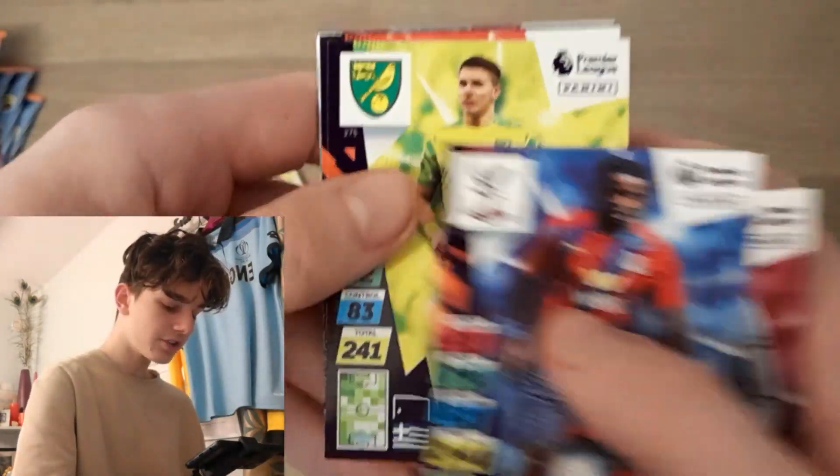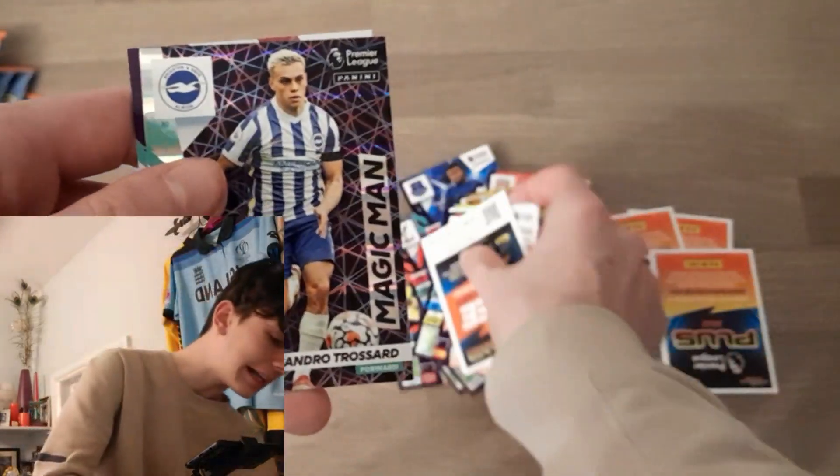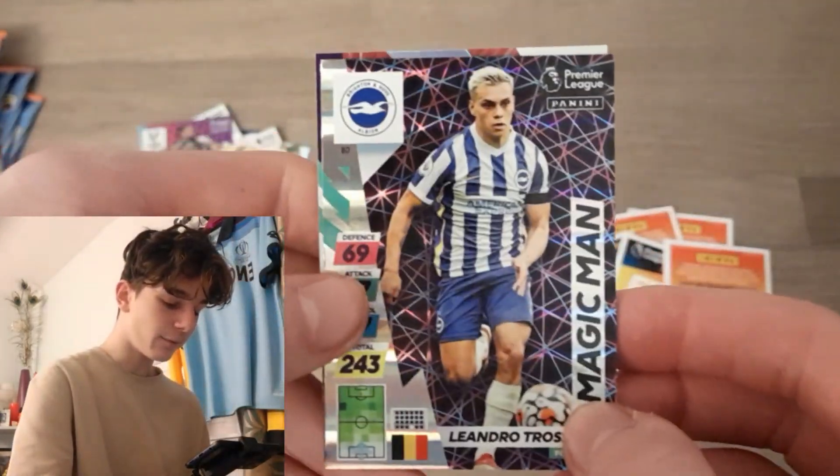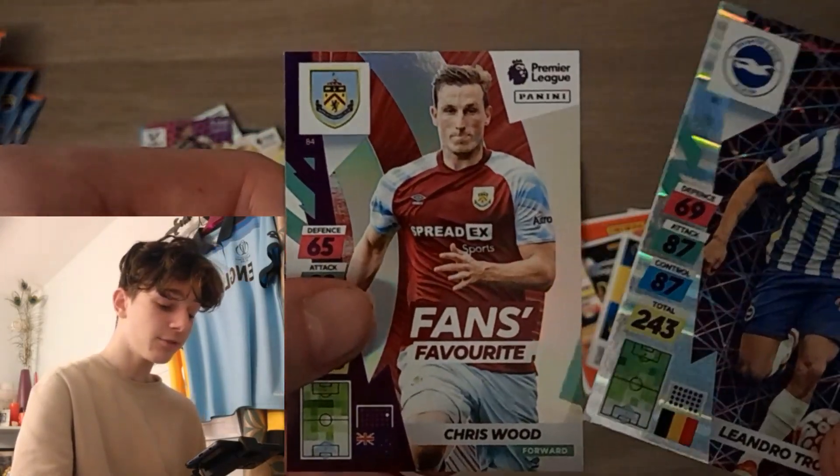Start off this pack with another Nick Pope, Geoffrey Schlupp, Tozolis, Canos, and a Magic Man Leandro Trossard again — fantastic design with lasers in the background, I love that. And a Fans Favourite Chris Wood, now at Newcastle.